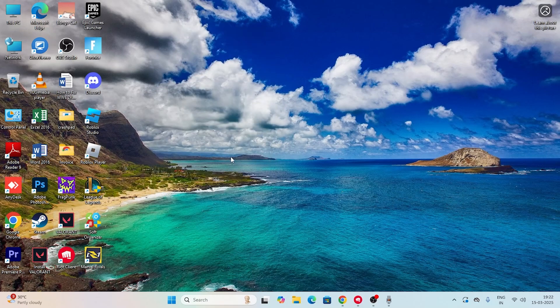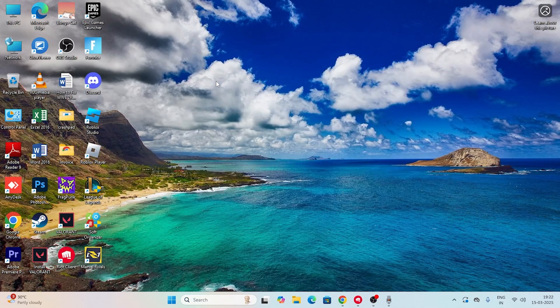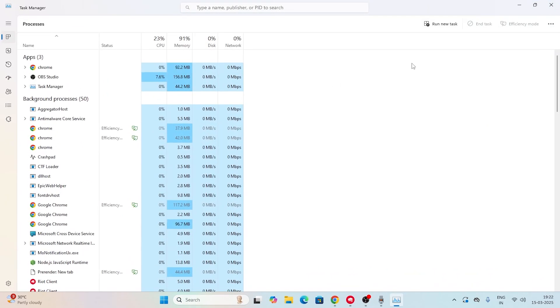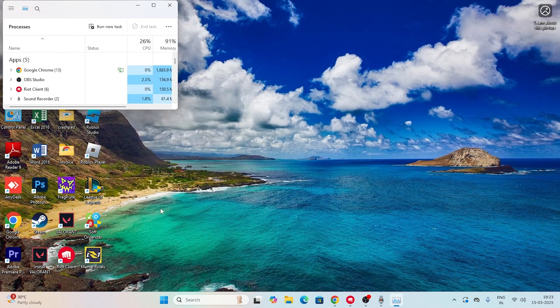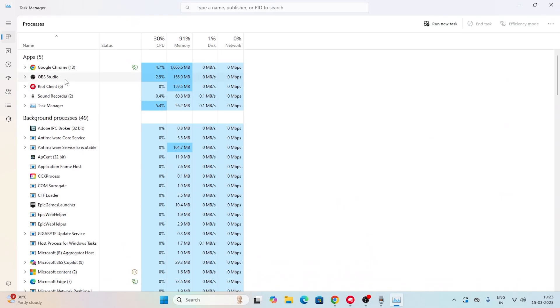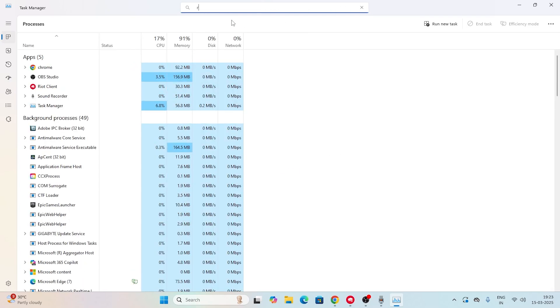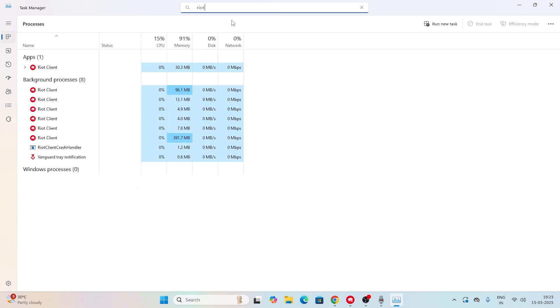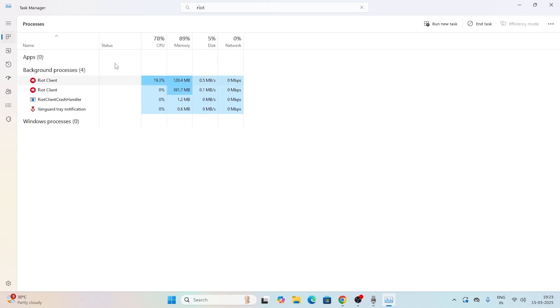Next, search for Task Manager — or right-click the Start button and navigate to Task Manager directly. In Task Manager, check if the Riot Client is running in the background. If Valorant or the Riot Client is running, right-click on it and select 'End Task' to remove it from background processes.